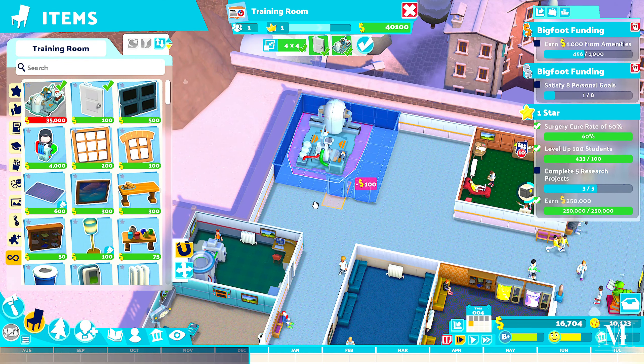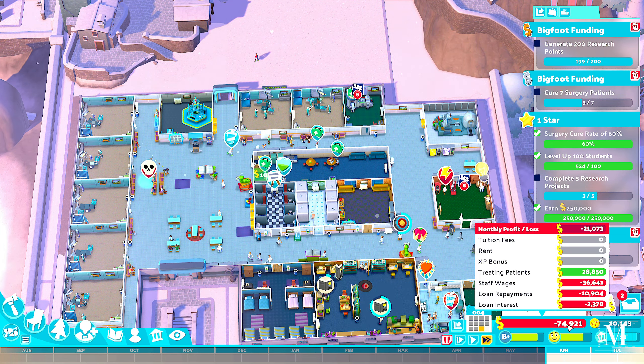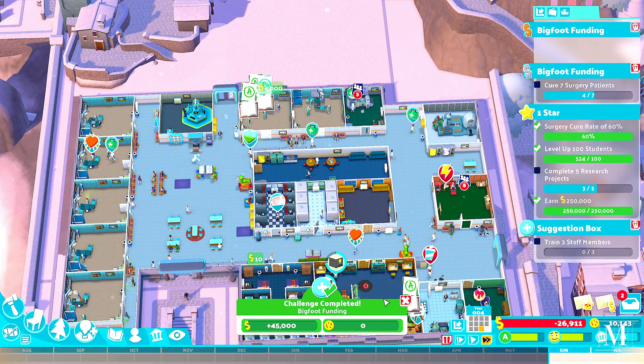We've got three out of five research projects done. There's easy income: cure seven patients and generate 200 research points. Someone's in the research lab making research points, which is good. I want to focus on staff and student happiness — it's been a bit terrible. Once we get to 60-70% cure rate we'll be good. We just got another 45,000 pounds for completing research. Then another 50k — let's pause and repay that loan. We've now got 27,000 pounds to play with.